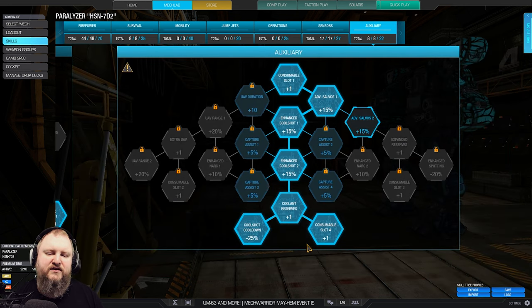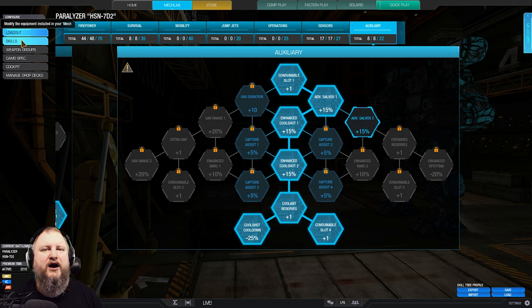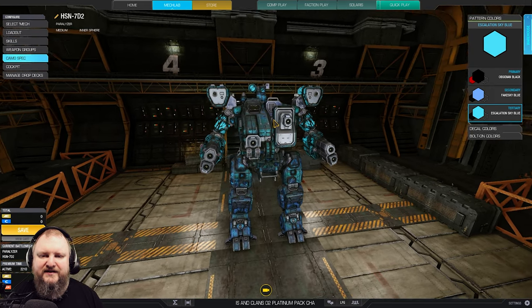In our auxiliary we are taking coolshot cooldown and an extra coolshot. That way we can keep our mech as cool as possible, because this thing tends to run hot after a little bit of shooting.